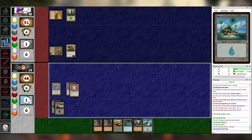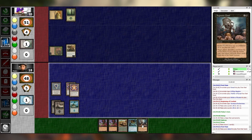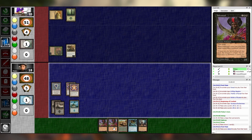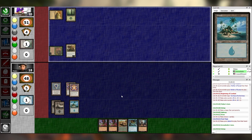Untap, upkeep, draw, main one. Island. The fucked up thing about Mother of Runes is that it can protect itself just as well as anything else, with no cost. This is so annoying. I'll just pass. Untap, upkeep, draw. Now I can tap Mother of Runes for stuff.